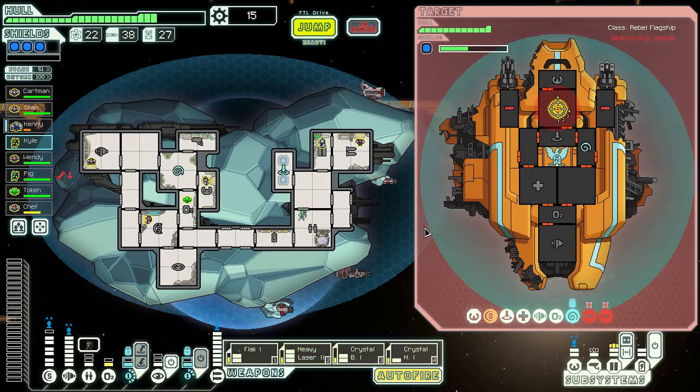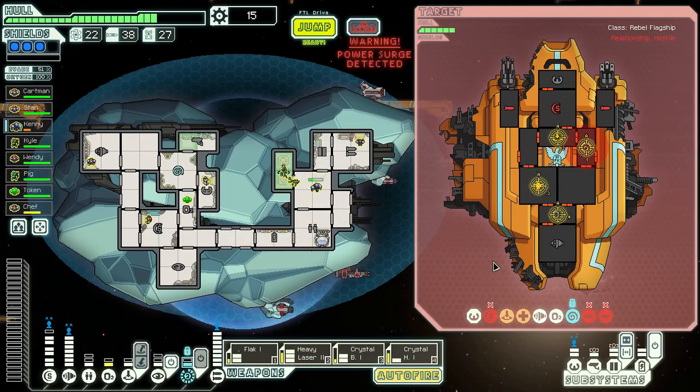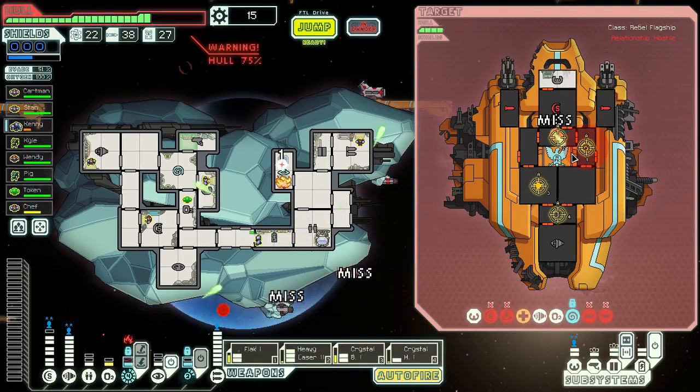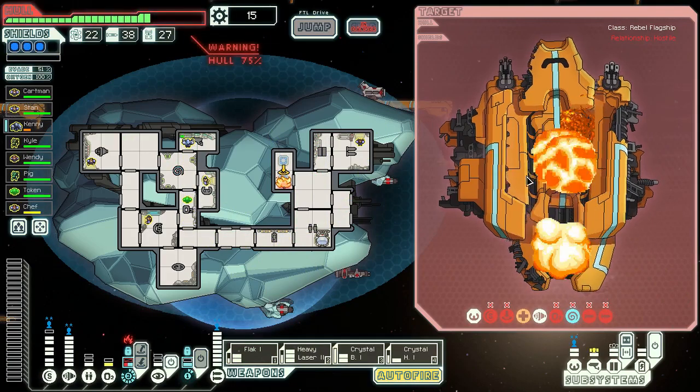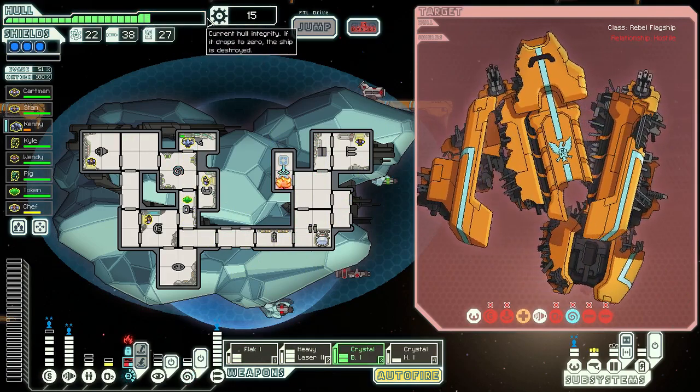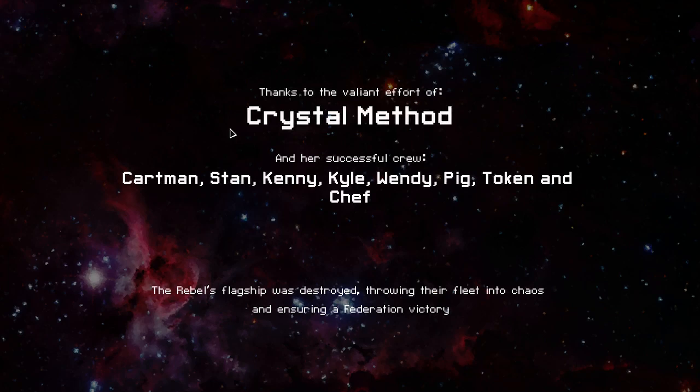Two rounds will get rid of it — it's fine. Let's just do our thing. Spread the love around. Get some mantises on there. Dead. Eight damage between the three fights — not too bad, thanks to the varied effort of the crystal method.